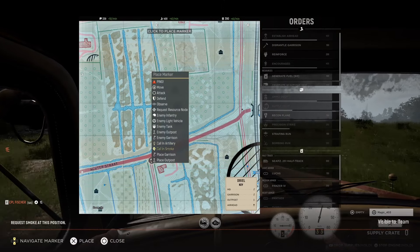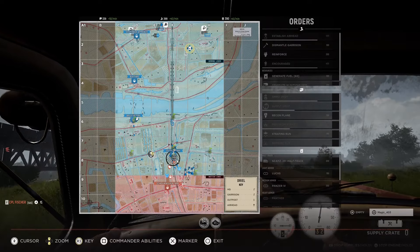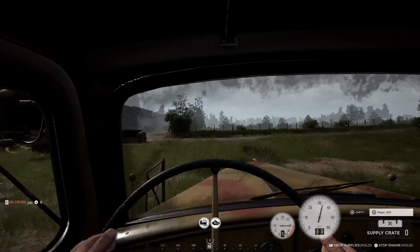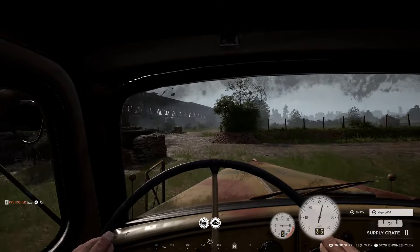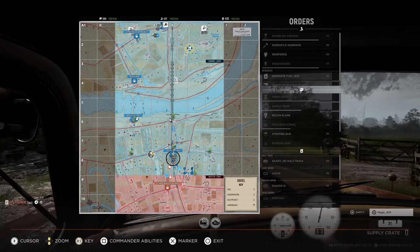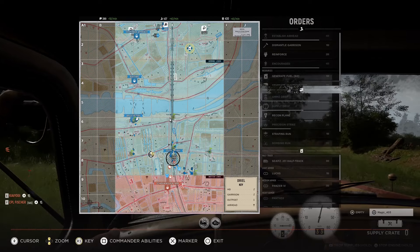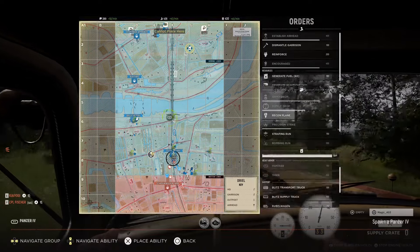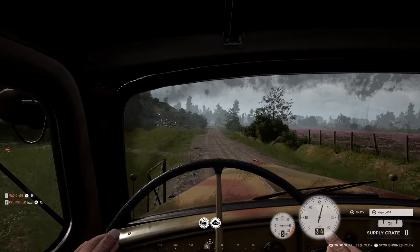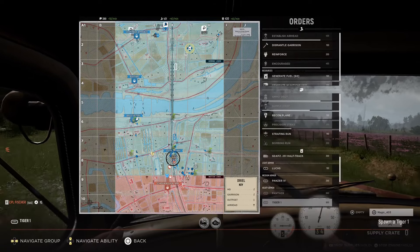Other abilities like the bombing run are not as important as in other modes because usually you don't have large clusters of enemies attacking your strongpoint, so the bombing run is less effective. The only good use for it is if your teammates spot an enemy airhead ahead and are unable to reach it in time — then drop a bombing run over it before the enemy gets the chance to spawn on it, preventing them from getting behind your lines.